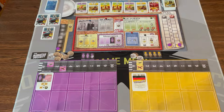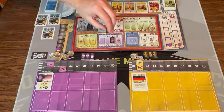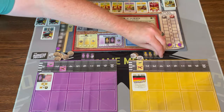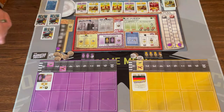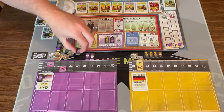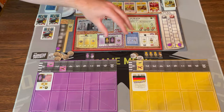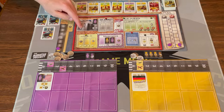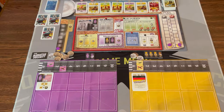Now it's yellow's turn, and yellow is going to go to the engineering school and get one of their own engineers. They can place on their board if they want to but they don't want to right now. Back to me — I'm going to send a worker to get a building, so I'm going to send a laborer up to the construction area. Most spaces only one person can go to, except the construction area which is unlimited. If you go up here with an engineer the first two buildings are free; if you go with a laborer or scientist you have to pay the cost.